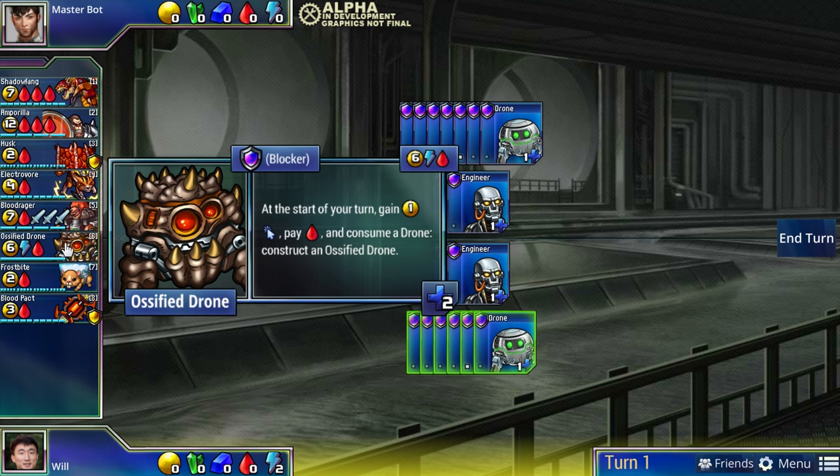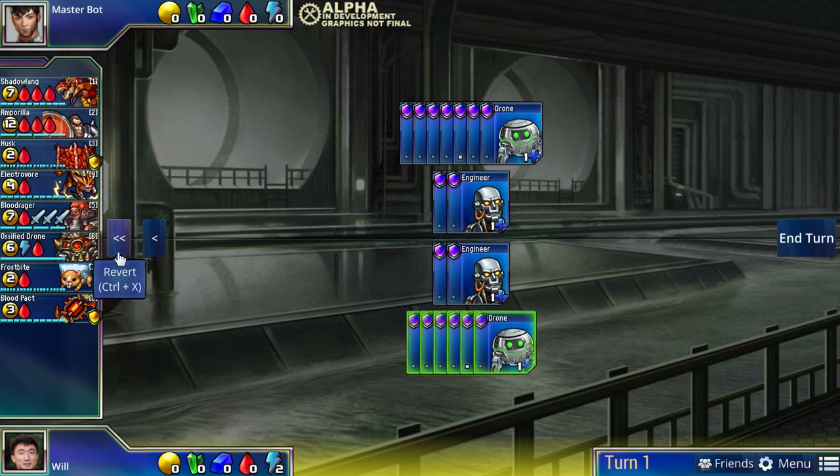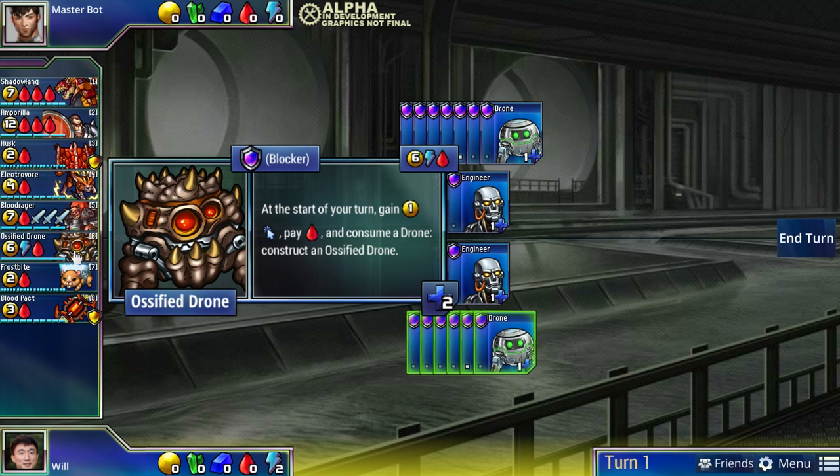Ossified Drone is an interesting late-game unit representing an ideal game state for red. It upgrades your drones from one-health blockers into two-health blockers, and it multiplies itself - it slowly infests all your drones and makes them super drones that keep your more vulnerable attackers like Shadow Thing alive. These things multiply very quickly if left unchecked. If you let the red player reach the late game with a ton of Ossified Drones and Shadow Things, it's basically impossible to destroy them. However, if Ossified Drone ever becomes extinct you'll never get it again - you must never let it become extinct.